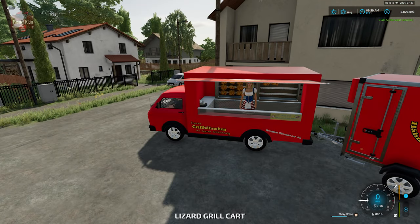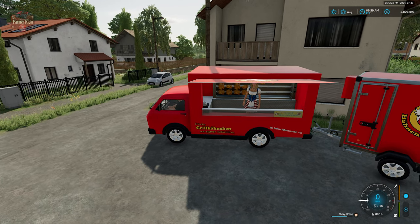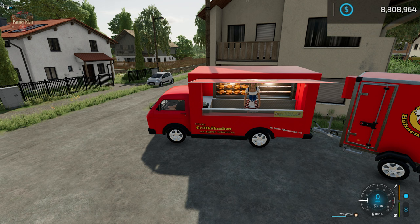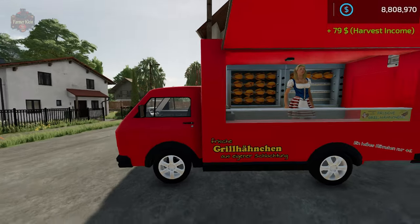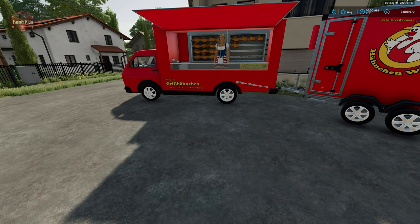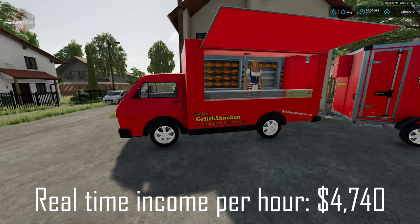I'm going to jump in, turn it on, and we're going to let this run for one minute and see how much money we earn per real life minute. I turned this on at 25 seconds past the minute and turned it off at 25 seconds past the minute. We earned a total of $79 — so not quite $2 per second, and a little bit more than $1 per second. So that is basically the chicken truck — a pretty interesting way of further enhancing our broiler chicken process.